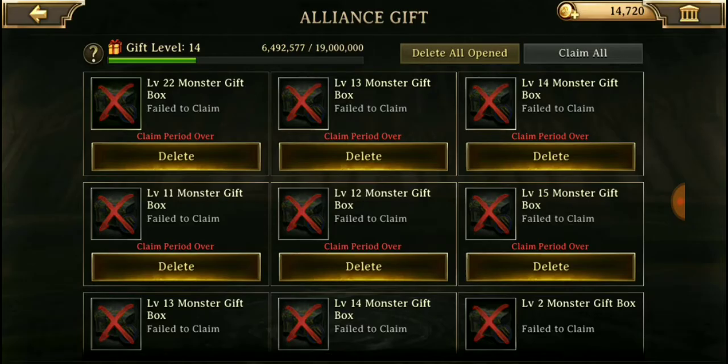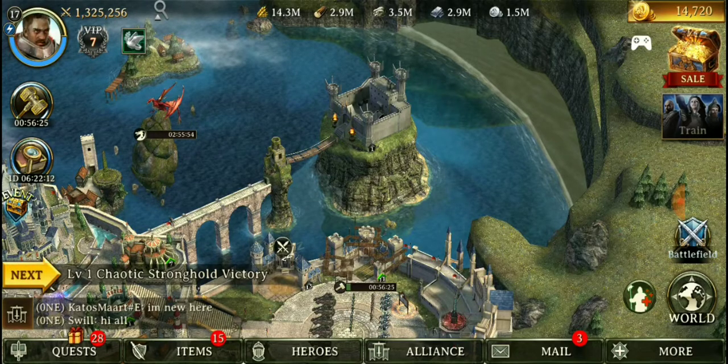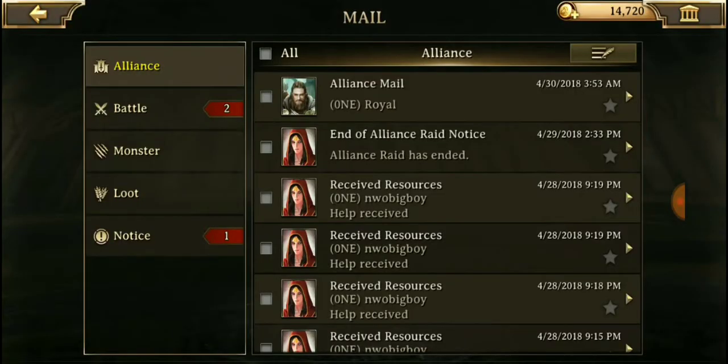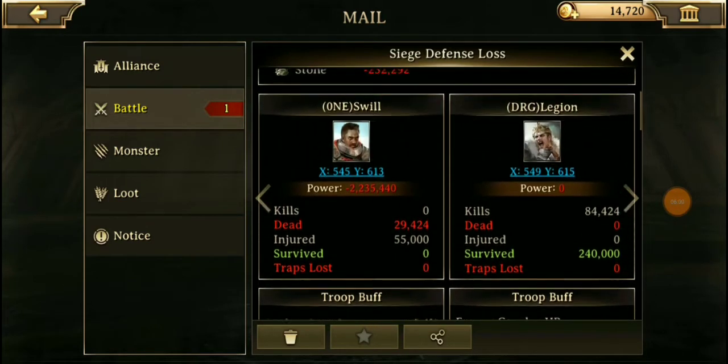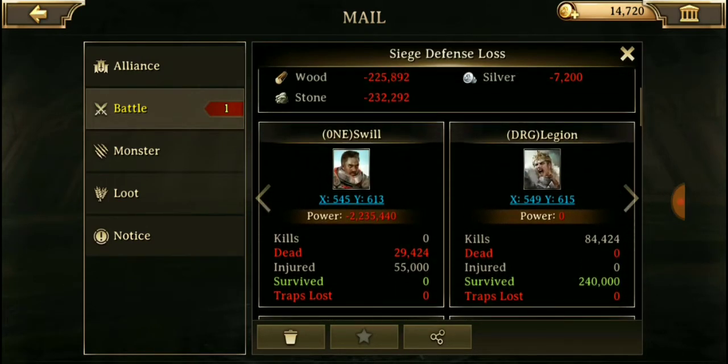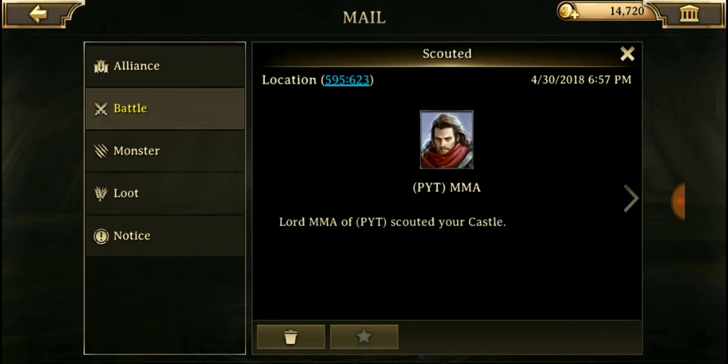Let's go ahead and click everything and delete everything that's been opened — so now we can get more stuff later on. We're racking up. Here's the battle report from GRG — we got 29,425 killed, 55,000 injured. Damn.